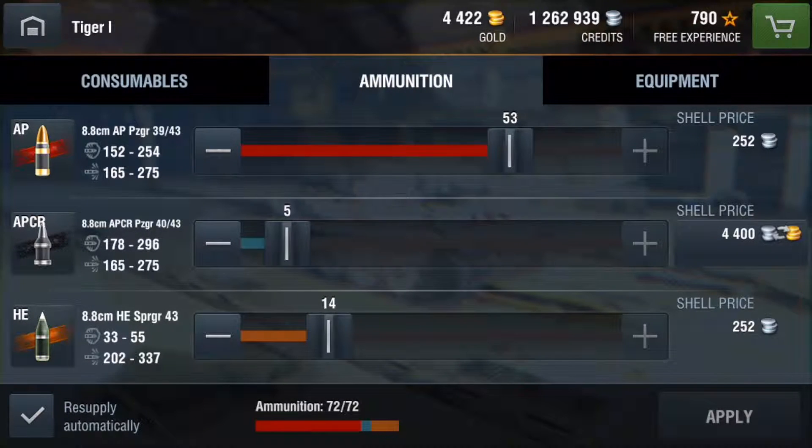Now let's take a look at the gun. The regular AP rounds penetrate up to 254 millimeters with average damage of about 170. APCR rounds can go up to 296 millimeters penetration with average damage slightly above 200. High explosive rounds only go up to 55 millimeters of armor penetration.